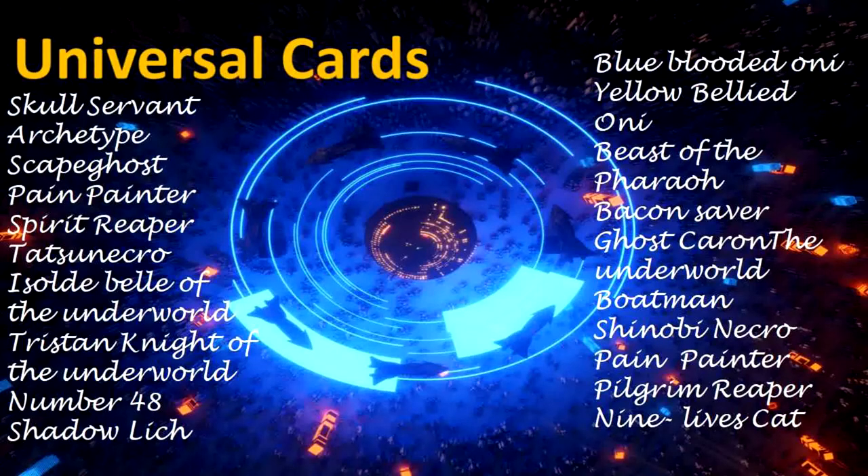Extra Deck options: Shadowledge, Blue-Blooded-Oni, Yellow-Bellied-Oni, Beast of the Thera, Bacon Saber, Ghost Caron, The Underworld Boatman, Shinobi Necro, Pilgrim Reaper, Nine Lives Cat.